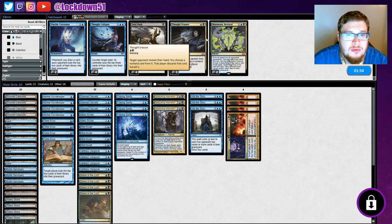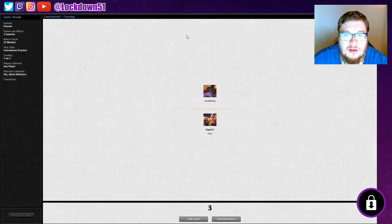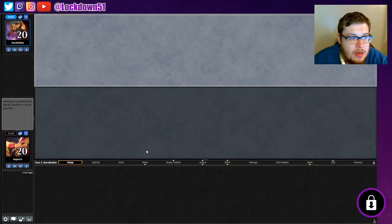I think I want to put in something like Duress over Thought Erasure in the sideboard - just a one-drop hand peek.